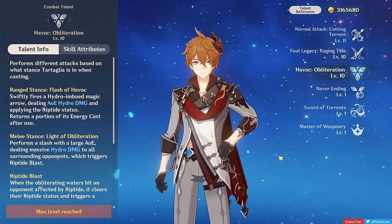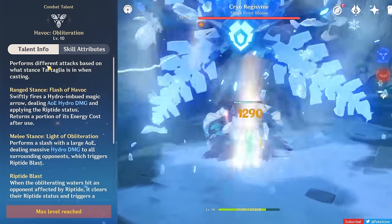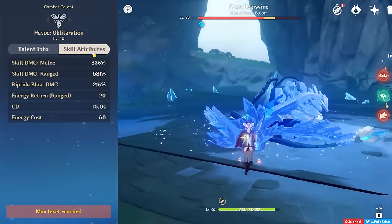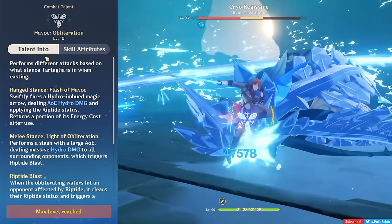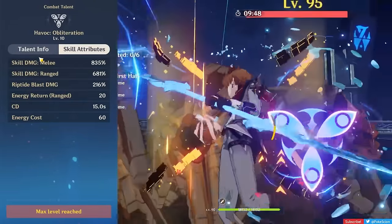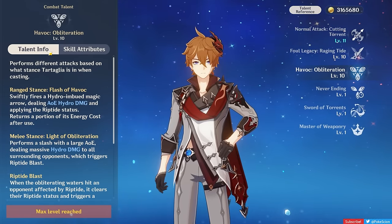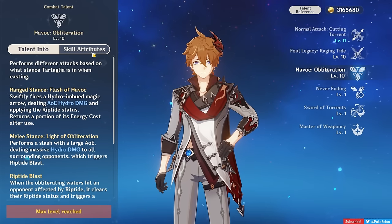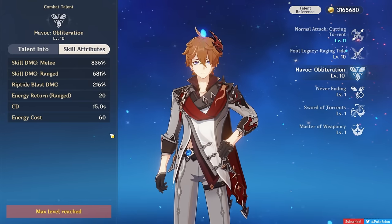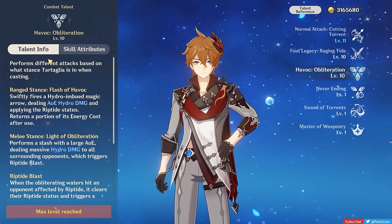Tartaglia's elemental burst has two variations — ranged and melee — both initially having a 60 energy cost. The ranged one, referred to as Flash of Havoc, does less initial damage but applies the Riptide status on enemies hit by it and refunds 20 energy to Childe, effectively making it a 40-cost burst. The melee variant, called Light of Obliteration, has more initial damage and deals even more if it hits enemies affected by Riptide, triggering an AOE explosion on every one of those enemies and then removing the Riptide status. To be honest, the extra damage on the melee burst isn't worth using over the ranged one. The ranged one is better for multiple team rotations since it applies Riptide instead of getting rid of it, and it refunds your energy, lowering your energy recharge requirement and making it easier to always use his burst at the start of a new rotation.